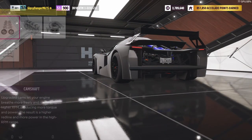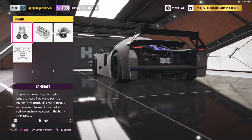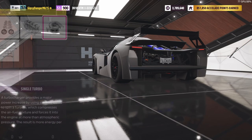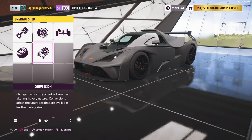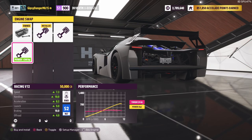For the engine upgrades, we did not touch the cams — when you throw the cams on, it jumps up 19 points, and there's no way to make this thing competitive in S2 class with this specific engine. It would go to S2 950 or something like that. We upgraded the race engine block all the way. The turbo you can't really touch. Then we upgraded the restrictors all the way — that puts you right at S1 900 with the turbo rally engine. Anything else you throw in there is going to take you to the moon.